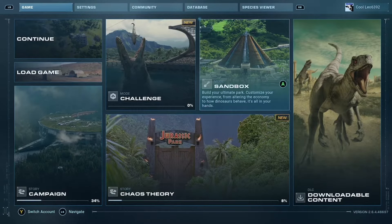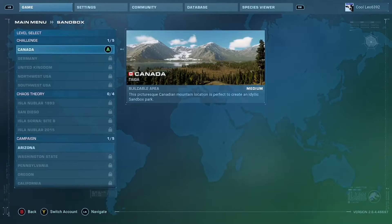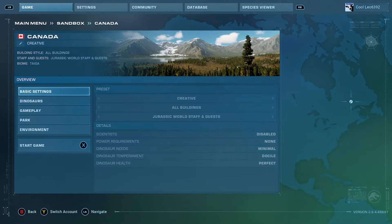Hey everybody, today I'm going to be showing you how to unlock everything in Sandbox of Jurassic World Evolution 2 instantly. Whatever you want to do, do not do Standard — you won't have anything unlocked. You'll only have what you unlocked in Campaign. So choose Creative.